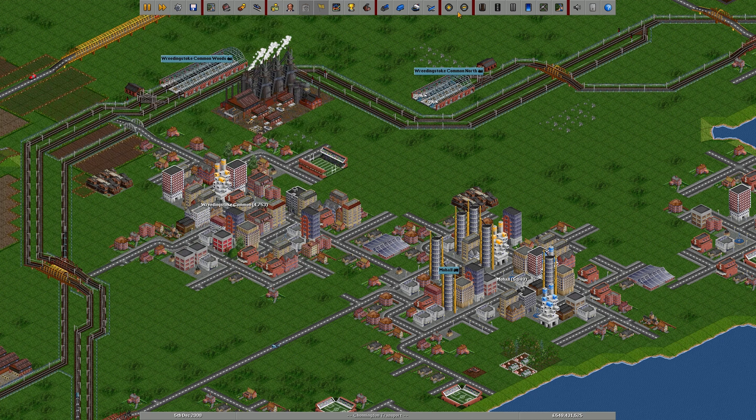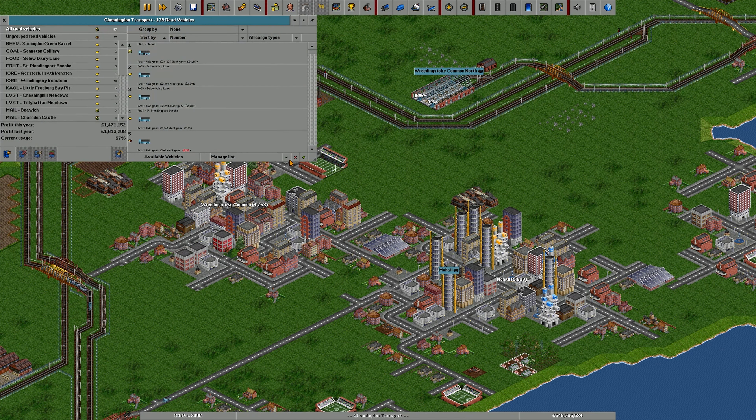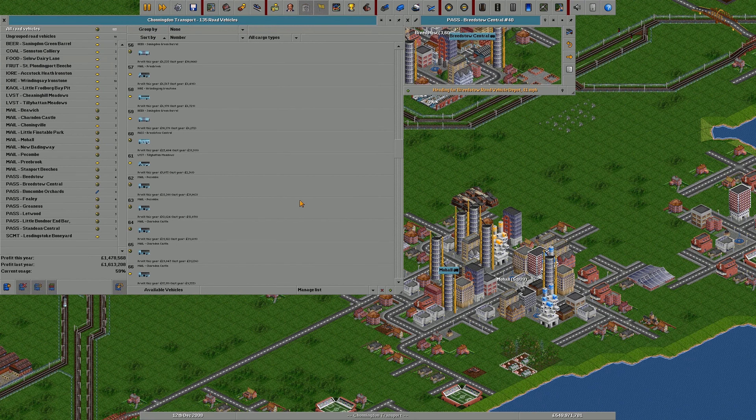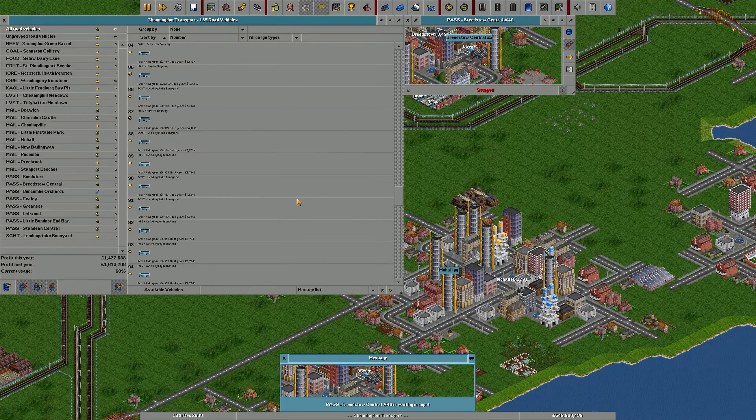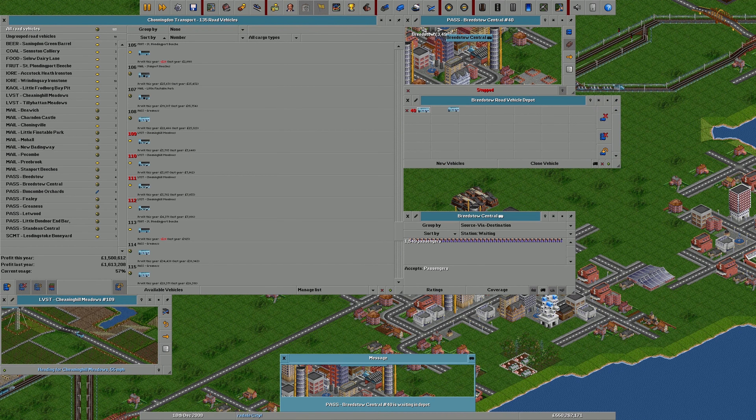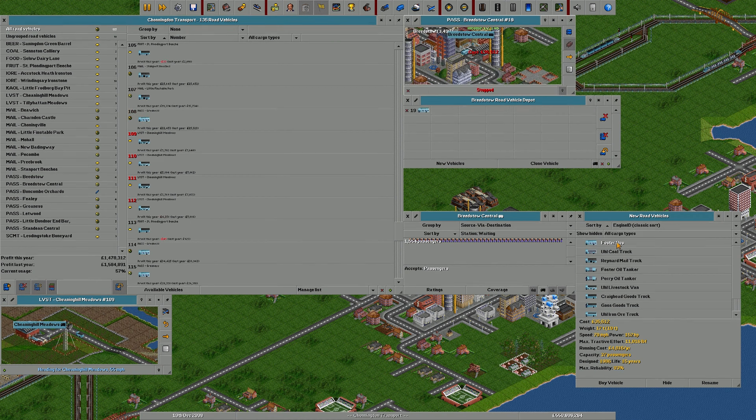Some stuff may have popped up whilst I was busy there - if I missed it, it'll just flag up again. Let me do a scroll through here to see if we've got any reds. Nope, they're all good. The boats are good, making a surprising amount of money. Oh no, we've got a bus there - there must be a bus that's gone out of service. Oh look, we've got a bunch of vehicles here. Let's sort these all out.